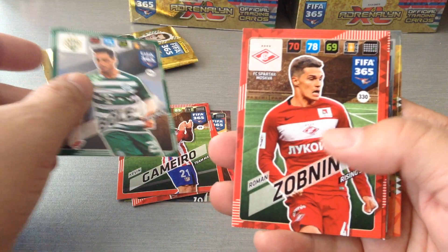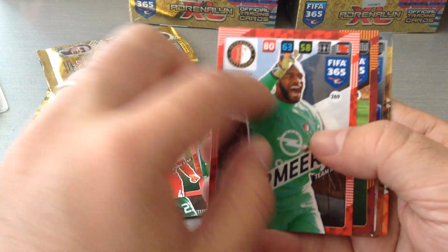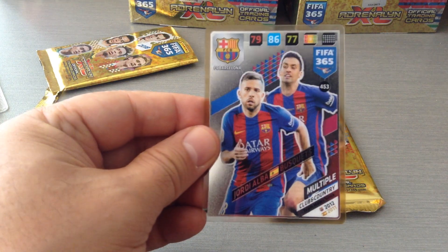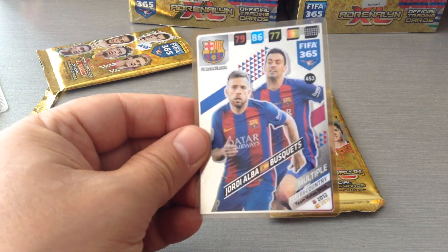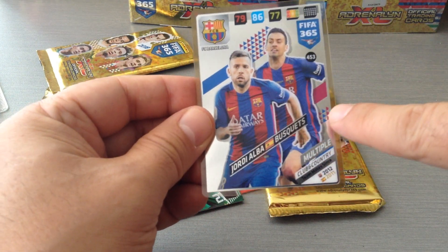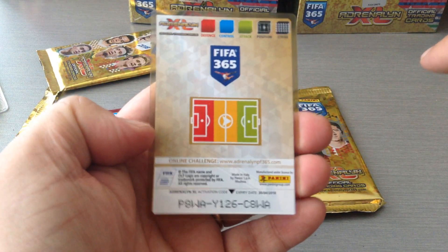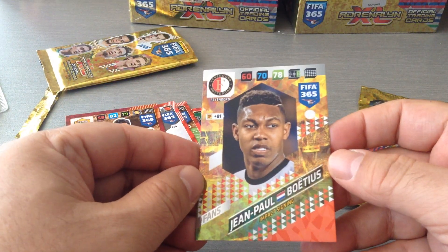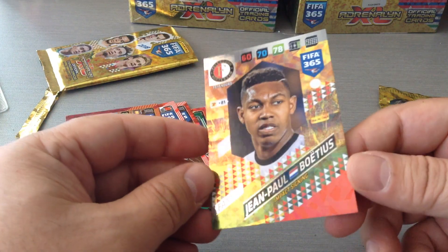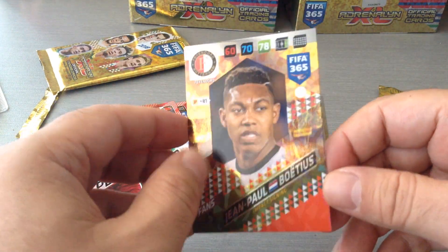Here's Lukas Bol for Ferencváros, Zobnin for Spartak Moscow, Kenneth Vermeer the goalkeeper for Feyenoord — a new team this year. We get Diego Perotti for Roma. And here's our first insert subset: multiple club and country — Alba and Busquets. I like those cards. As you can see, they've added a design with the team colors in the back, the Barca colors, the blue and sort of the purplish. Not bad at all. And then we get an impact signing — Jean Paul Boetius for Feyenoord. Nice shine to the cards, a different design than last year with a profile picture for the player. Not bad at all.